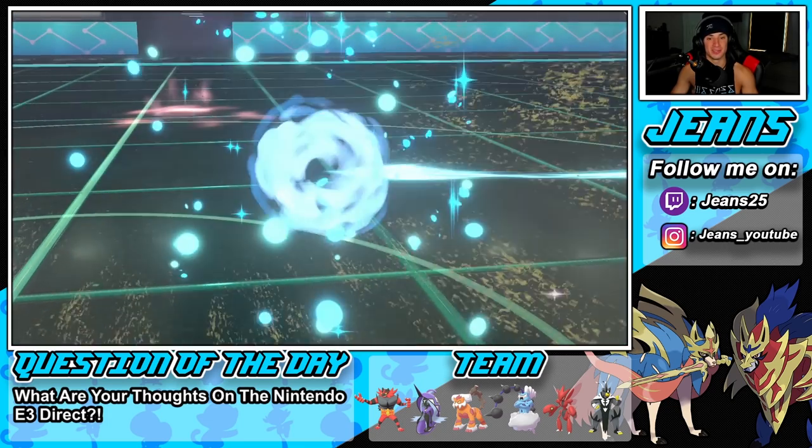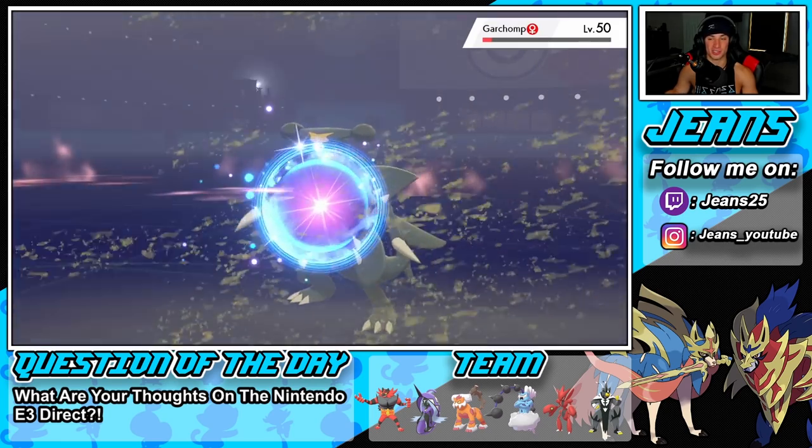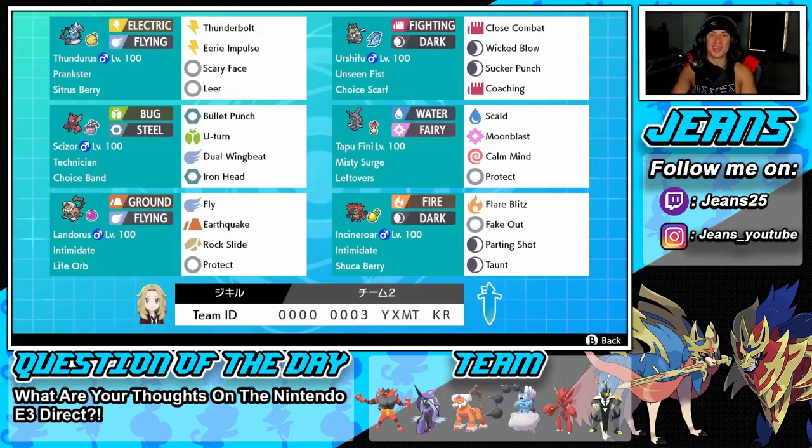Dominated with this team and I had a lot of fun with it. The Landorus with Life Orb was amazing. We didn't get to show off the Coaching with Urshifu because we just had better plays, like going into Wicked Blow turn 1 against that Indeedee in the second battle. But we got to show off Scizor to his fullest potential. Scizor dominated in the first battle with three KOs, came up clutch in the second battle, and came up clutch in the third battle — picking up the final KOs with Bullet Punch in both.